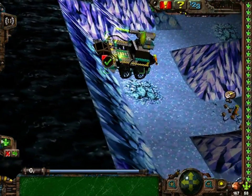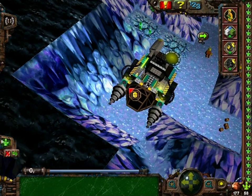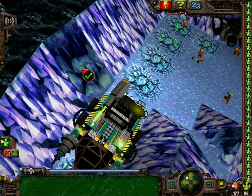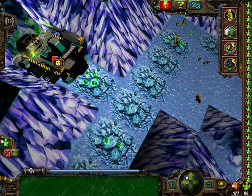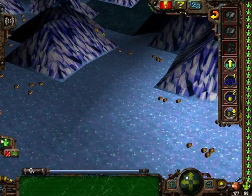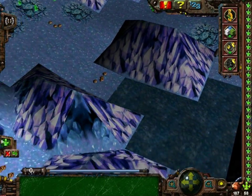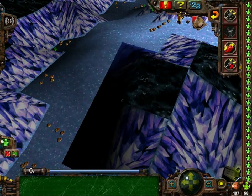You'll probably notice that there are a crap load of energy crystals here. People that play the original game will notice that I have over the amount of energy crystals needed to finish the final mission of the normal game. Which begs the question: how many do I need for the final mission of this game? Incidentally, I actually know that, because I did go through the game files to fix a few typos in the mission briefings. Yeah, oh crap - I should do all that.